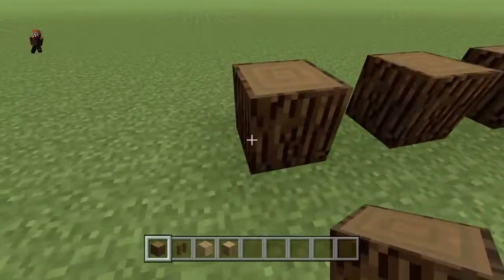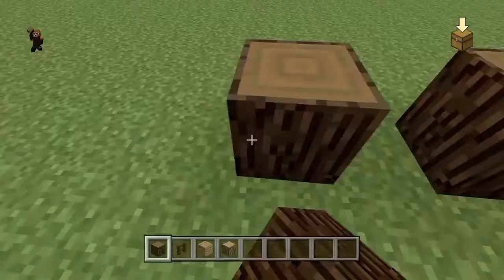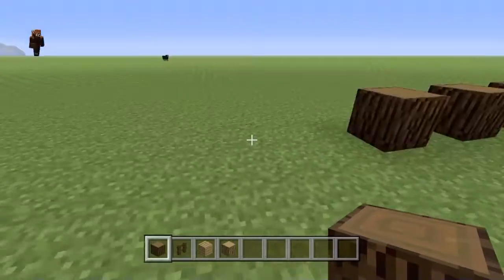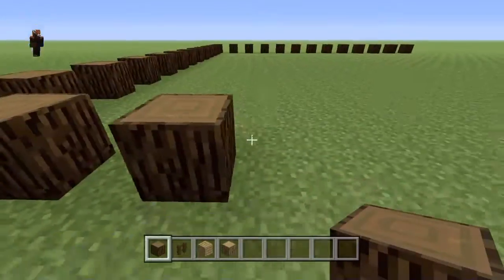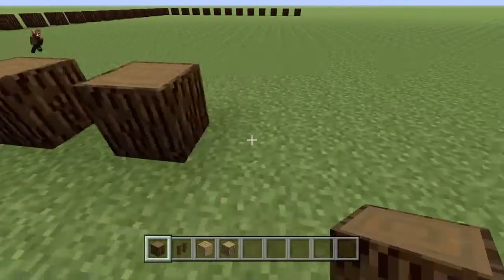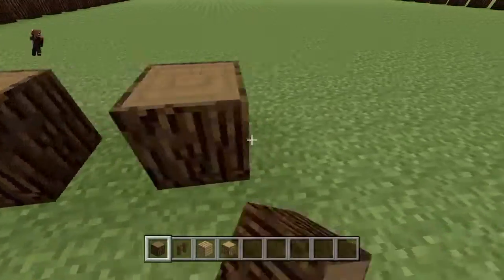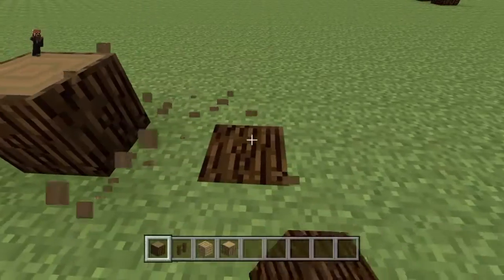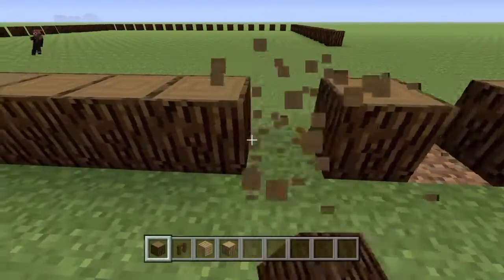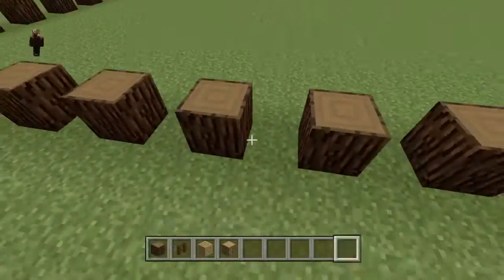You're going to need some spruce wood logs — I just call them logs — and you're going to want to skip a block every time you place one down to create a big square. I messed up a couple times and went all over the place, but yeah, you basically want to create as big a square as you can with the spruce wood. It shouldn't take that long.